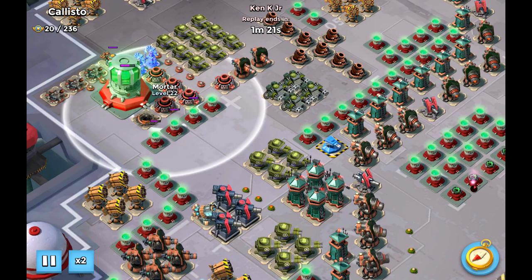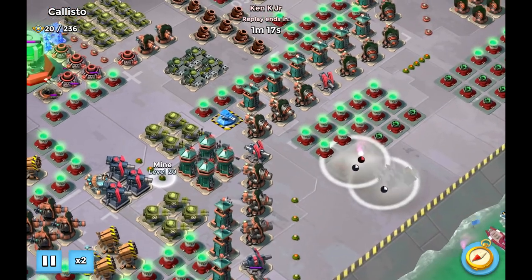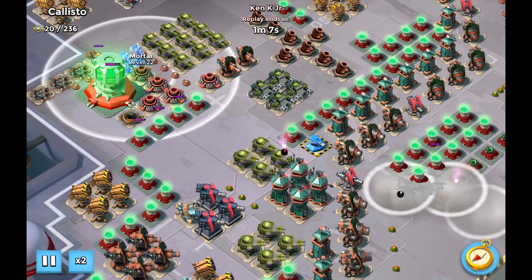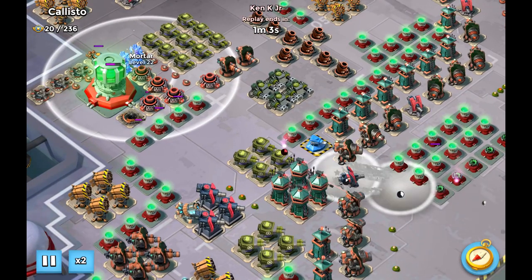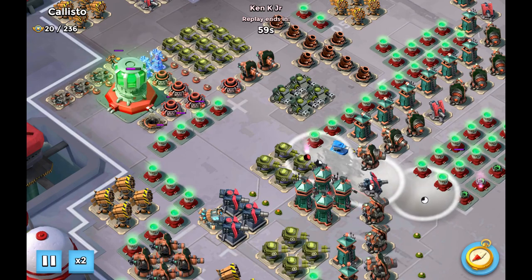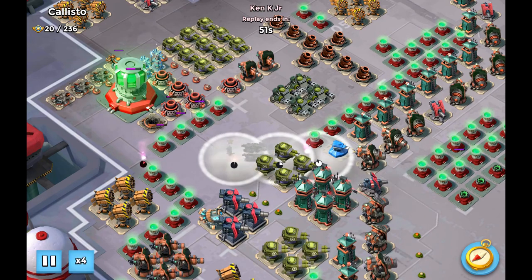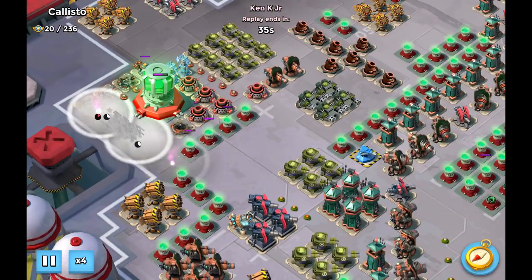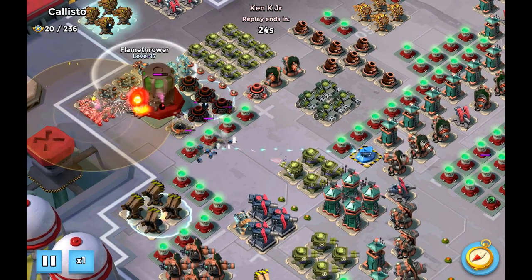NK goes in again with all Zookas on the same path, and this time it's one less shock because of the flamethrower. Being early with the critters means you have more time with your Zooka, and with the ability the base looks like toast.